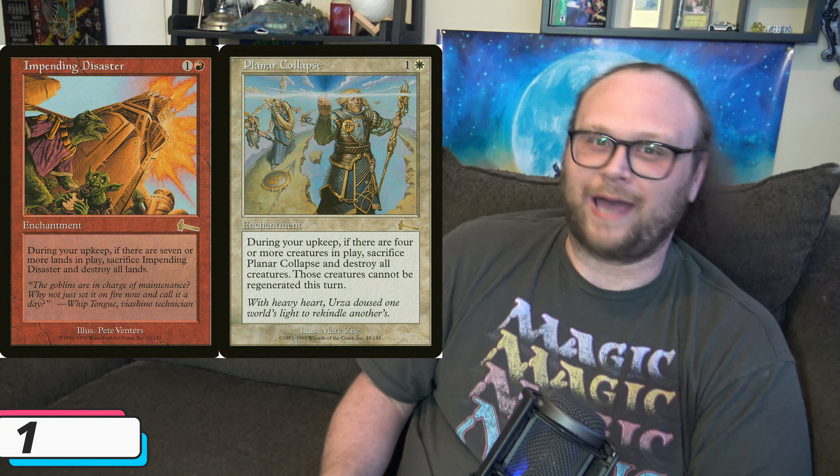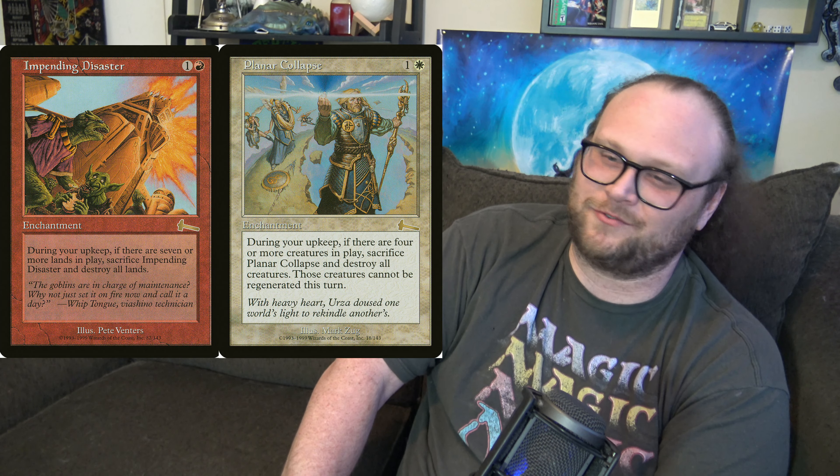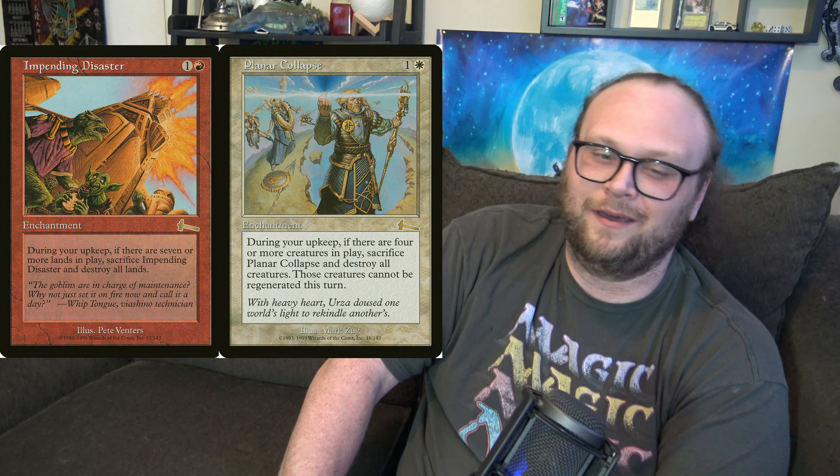Number 2 is Phyrexian Reclamation. You can get a copy right now for like $3, $5 on the high end — market price is $6. I think that's worth it for most decks that play black and also play creatures in Commander. This doesn't just have to be in Aristocrats decks or decks with a few important creatures. This can just be in normal decks with 25 or 30 creatures. Paying a couple of life is not really a big deal, especially in Commander where you have 40 life — it's like paying one life in a normal game. Getting anything you want back from your graveyard and just throwing it in your hand is ridiculous. We talked about this in the Judith Commander deck a few weeks back.